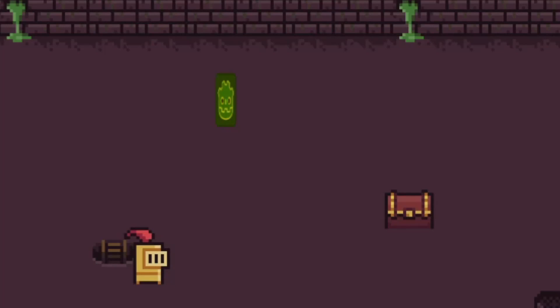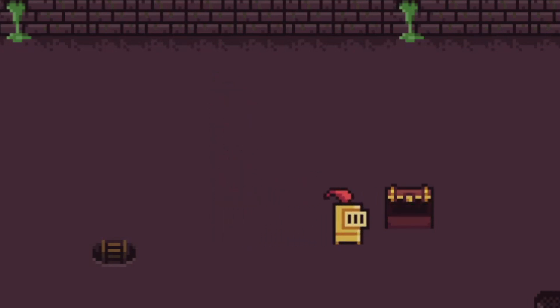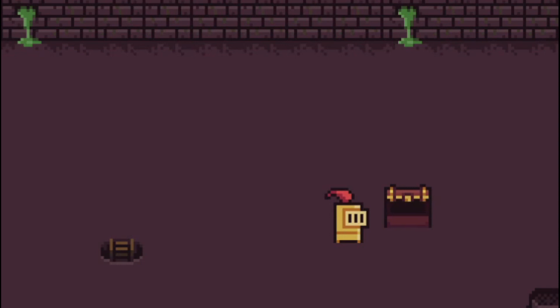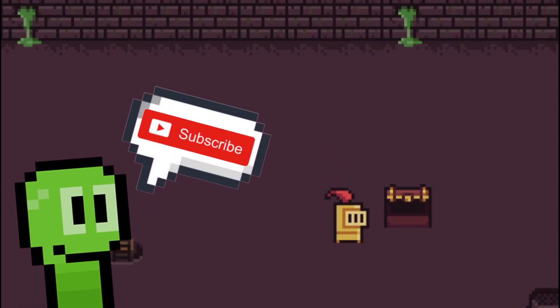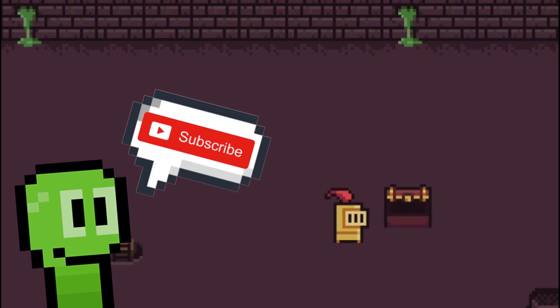Welcome back to the Devorm channel. In today's video we are going to be making a working key for a door or chest. We have a chest here, but if we go up to the chest we can't open it. If we click the little key up here then we can open the chest. This is super simple so let's get straight into it. If you could subscribe to help the channel it would be much appreciated.